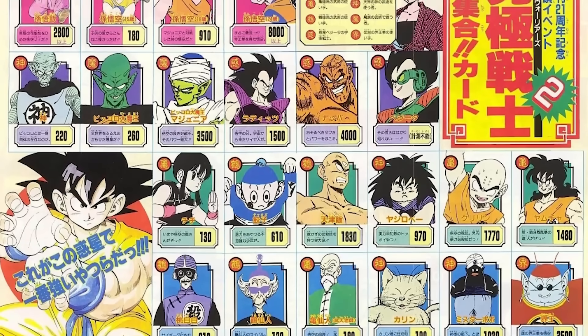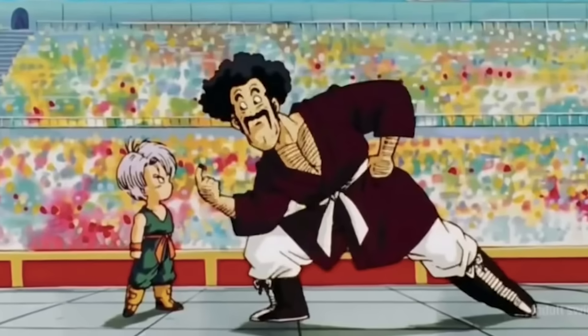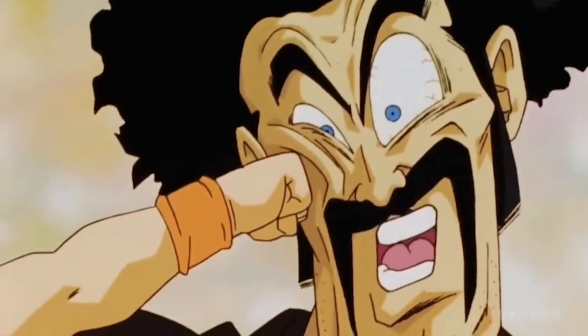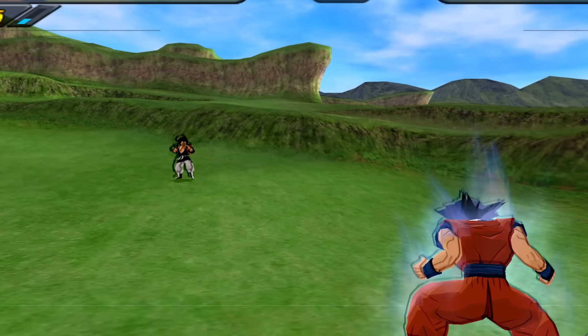To further prove that this mechanic is dependent on the power level of a character, we have Mr. Satan — the weakest character in the game lore-wise. And can you guess how many charges he can tank? Zero.